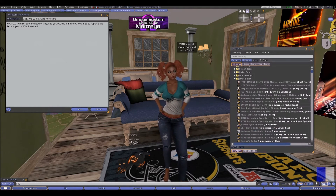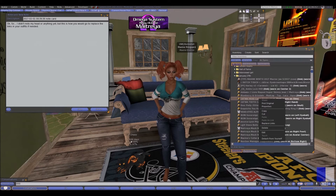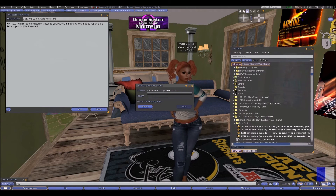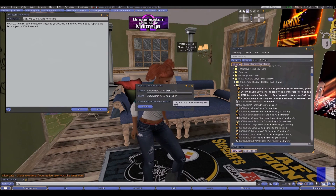So this is the outfit I'm wearing — I did misspell, please give state of inventory. You right-click the link that you want to replace, and right here you see 'Replace Links' — click that. You get this lovely little pop-up window, then scroll down to what you want to replace it with and drag and drop.